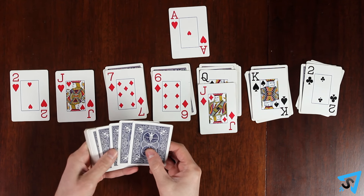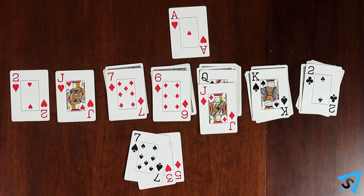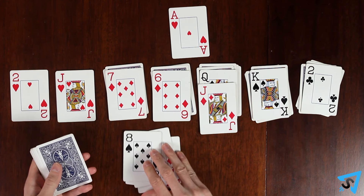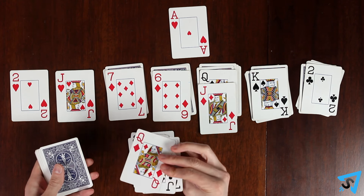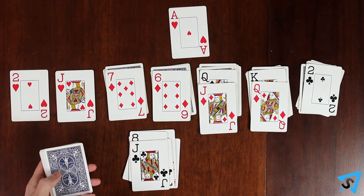You can reveal new cards three at a time from the top of the remainder of the deck. Discard the three into a single pile with the top three cards fanned out to see. Only the top card of this pile may be played onto other piles, but cards may not be added to the deck or discard.